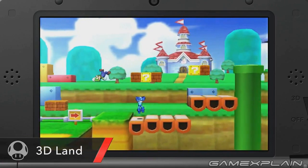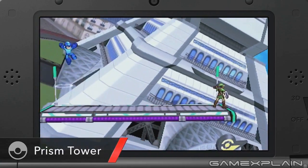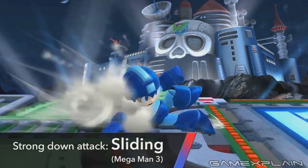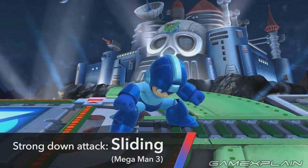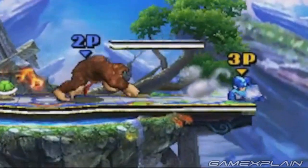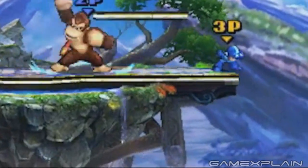Up next is Mega Man, who has an incredibly diverse moveset that Sakurai showed off in great detail. First up is his slide attack, which is his strong down attack. As we've seen before, it can be used as an attack or even to dodge under projectiles. However, we also see in the Direct that he will not be able to slide off the stage — instead, he will slide in place like he's hitting a wall.